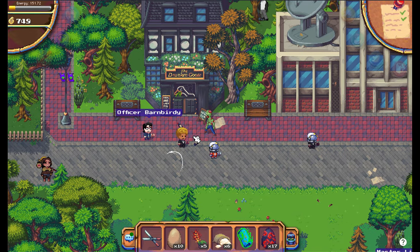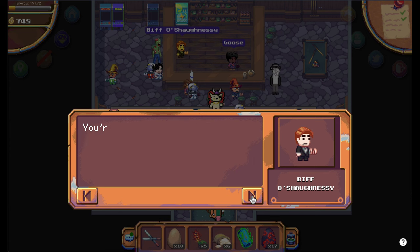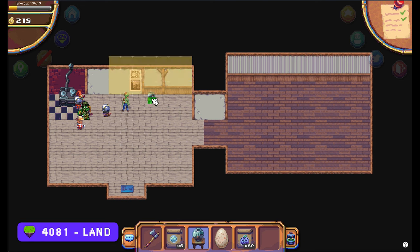Right after, you have to go back to the Drunken Goose and talk to bartender Biff to complete the quest. Luckily, you can keep the fish tank.